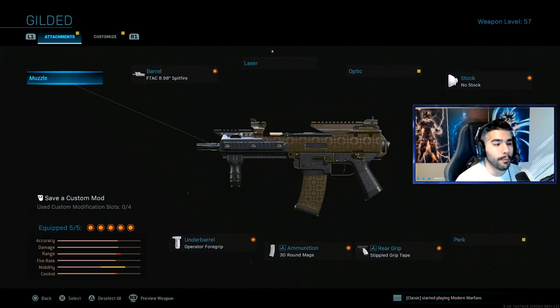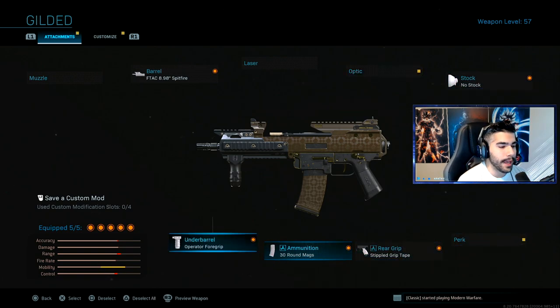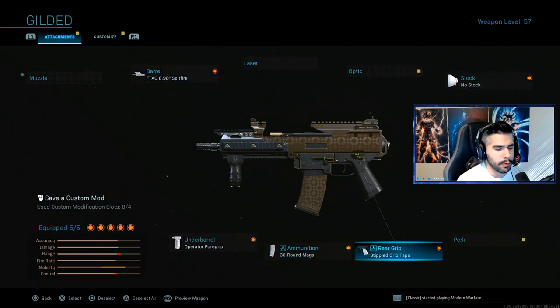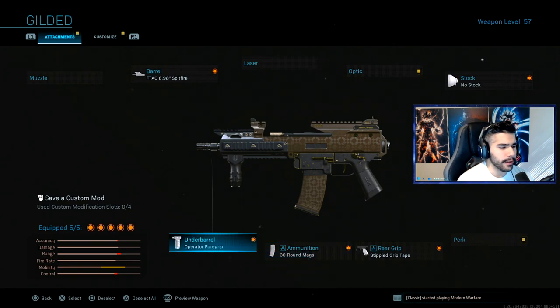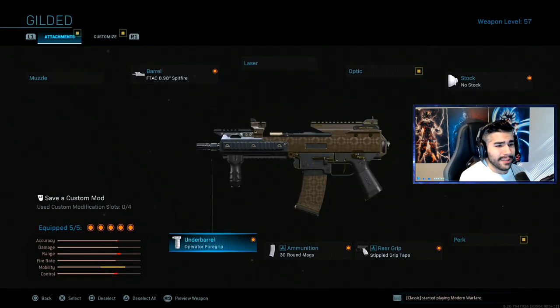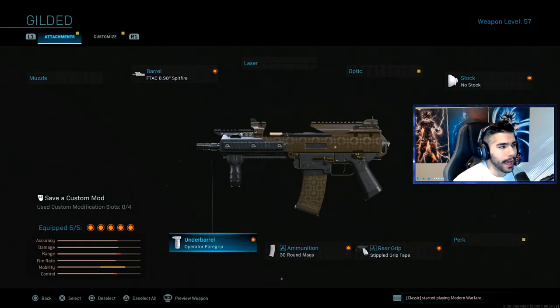All right guys, I hope you really enjoyed today's video — something different, had a ton of fun just running around with the G36C or the Holger, whichever you want to call it. Here were the attachments I was running: the Spitfire barrel, no stock, stippled grip tape, 30 round mag, and the Operator Foregrip. These got buffs — ADS speed, sprint-to-fire speed, movement speed, reload quickness — all really good. The Operator Foregrip is just for recoil control.